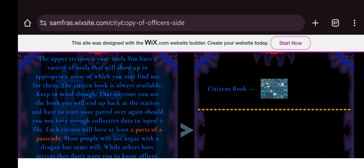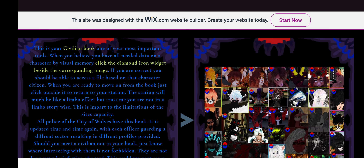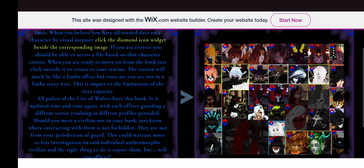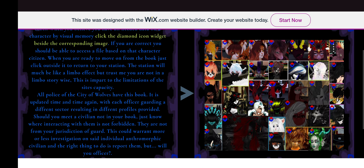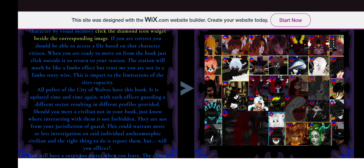This is actually based on my robot. This is your civilian book — one of your most important tools. When you believe you have all the needed data on a character by visual memory, click the diamond icon widget beside the corresponding image. If you are correct, you should be able to access a file based on that character.